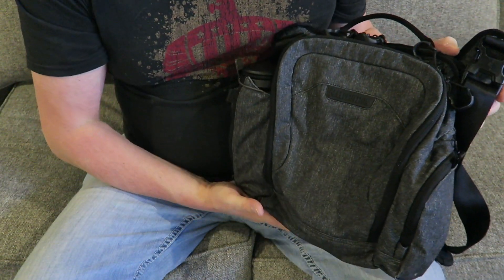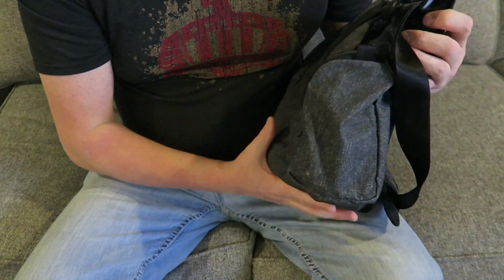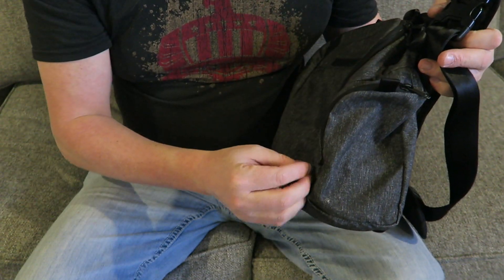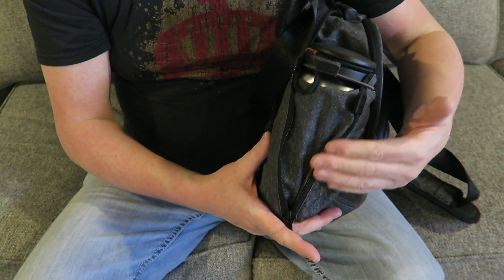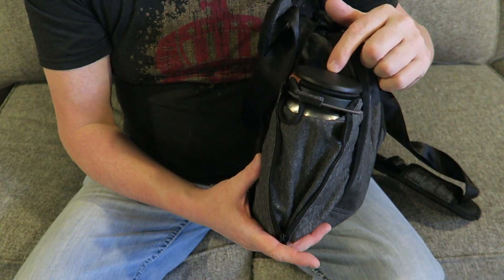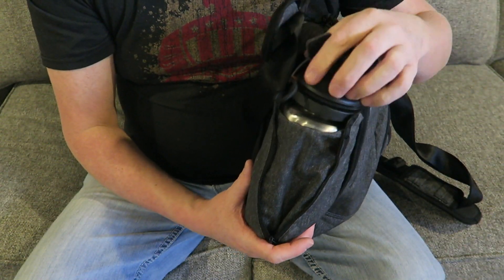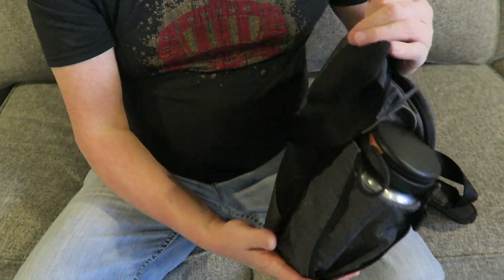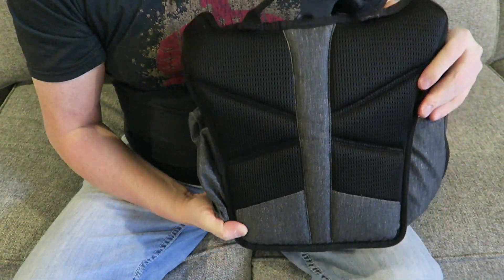On the front here you've got that very nice fabric. It wraps all the way around to the back on the side. On one side there's a zip compartment, and on the other side you have a water bottle compartment that is size adjustable. I have what I believe is a 32-ounce Nalgene nested in there right now, but if you wanted to put a smaller water bottle in there you could do so.